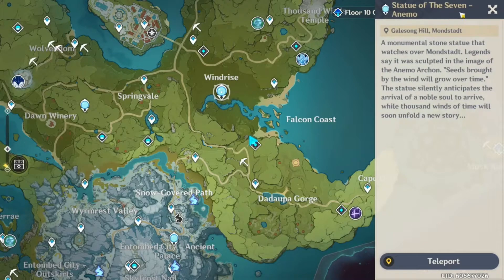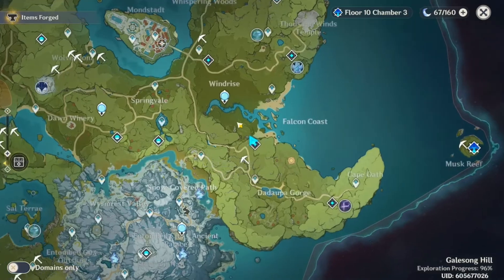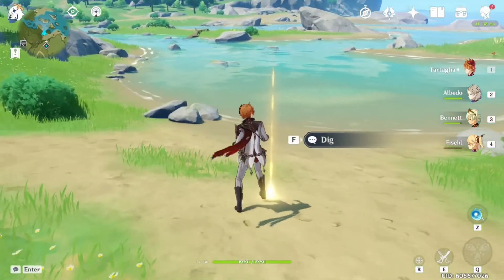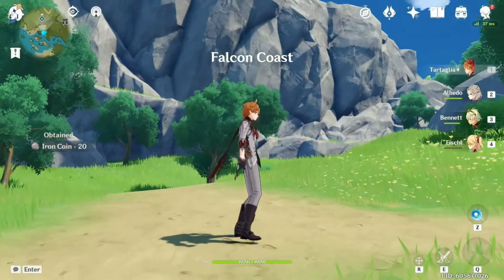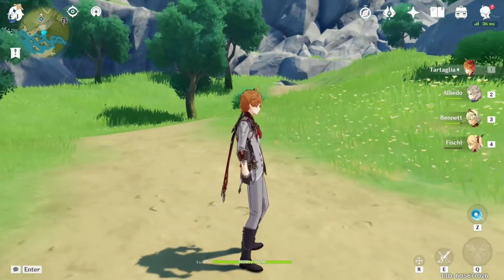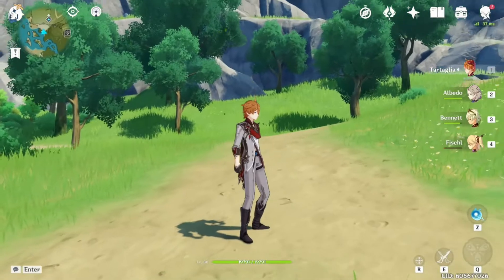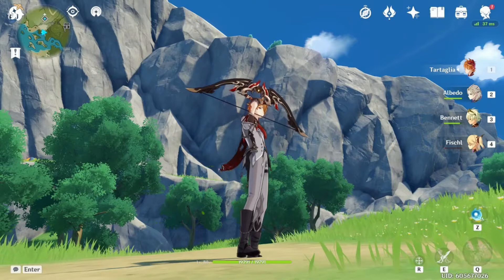It doesn't really matter which waypoint you use. You have the Statue of the Seven here if you need to heal. Falcon Coast is on the right side of the map. As soon as you enter Falcon Coast, you can see in the bottom right of your screen the area for the Seelie pop up, and there's going to be this gold thing right here. You go ahead and dig, and there are some iron coins. I'm not sure if the location changes for each person or if the spawns are random — if you guys find the same exact location, please let me know.